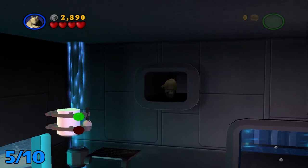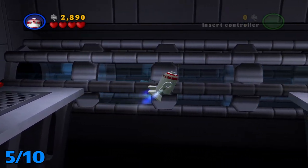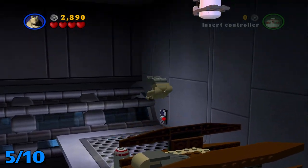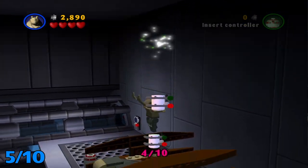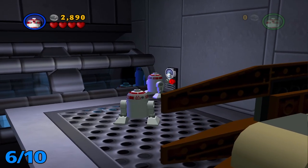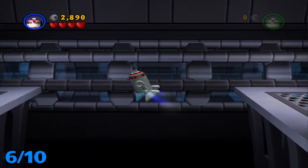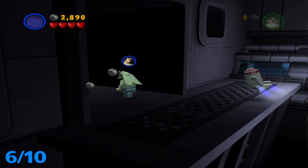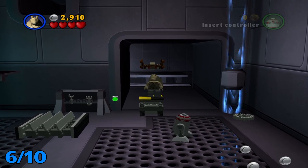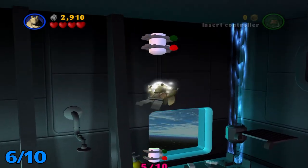There we go. From here, you're gonna want another R2 or just anyone that can fly to go across this gap. Get your jumper character and double-jump into this minikit. Then use your R2 again on this panel — I believe that opens up the force field that was keeping us in here. Head back through here, get your double-jump character, hop on here, and your NPC should switch to a force user and bring you over. All you gotta do is double-jump into the minikit.